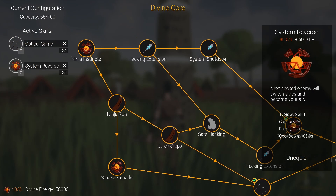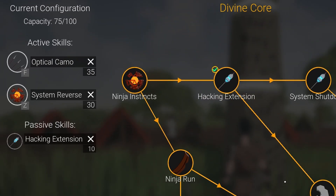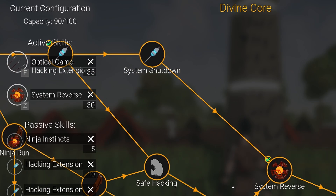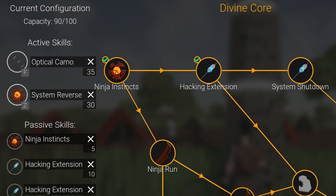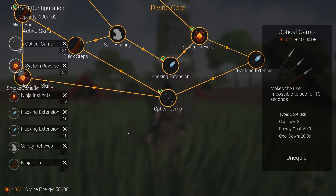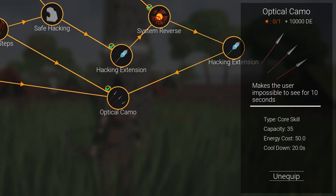I decided to put the information about the current skill configuration here on the left, in front of this nice little list. It shows you your current capacity, which is basically a limit to how many things you can activate at a time. Each skill has its capacity requirement, and if you don't have enough of it, you won't be able to put the skill into your build. If you click on a skill, you will see information about it here on the right — it shows you the description of the skill, its type, capacity, how much energy it takes to be used, and its cooldown time.